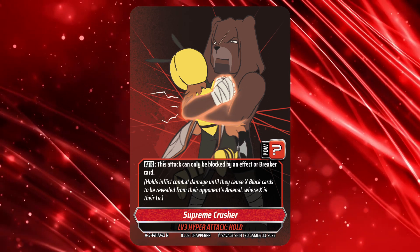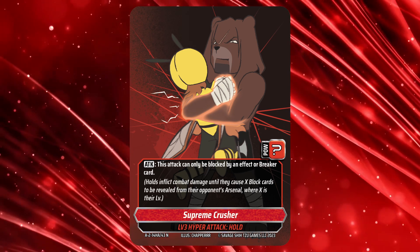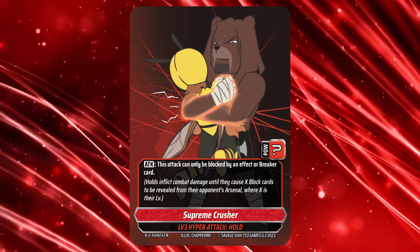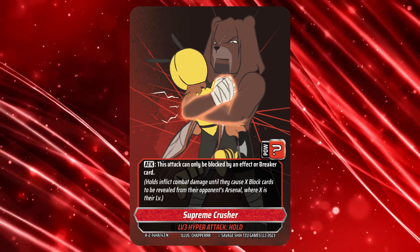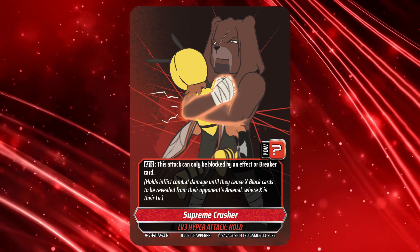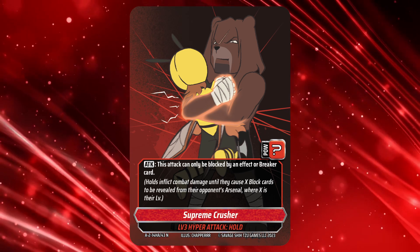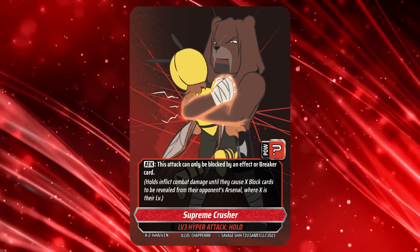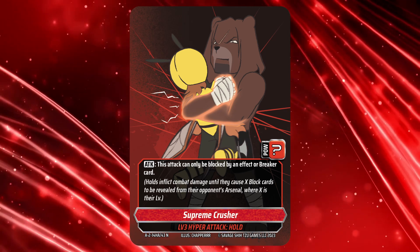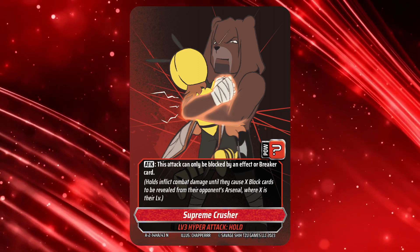Supreme Crusher also has the same block restriction clause Supreme Chokeslam gains when its power is 6 or more. This is what makes Supreme Chokeslam such a powerful setup, provided you can get it up to 6 or more power. You have two attacks in a row that can only be blocked by a breaker card or by an effect. While one can have its combat damage prevented, the second is unpredictable. Supreme Crusher could do 3 damage, it could do 30 damage — it all depends on when your opponent can break the hold.